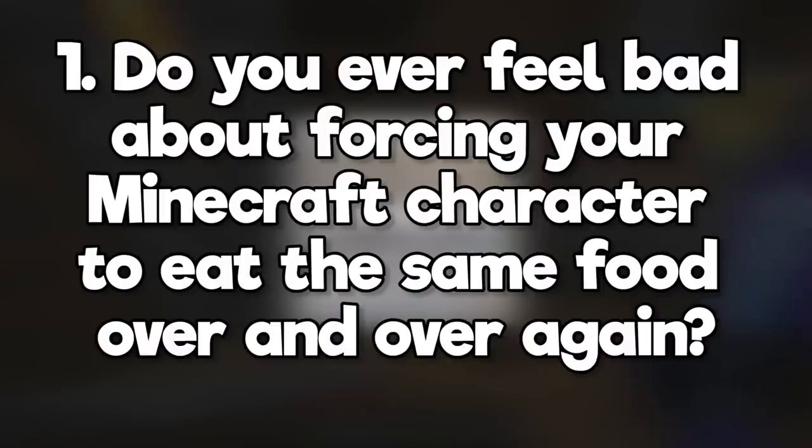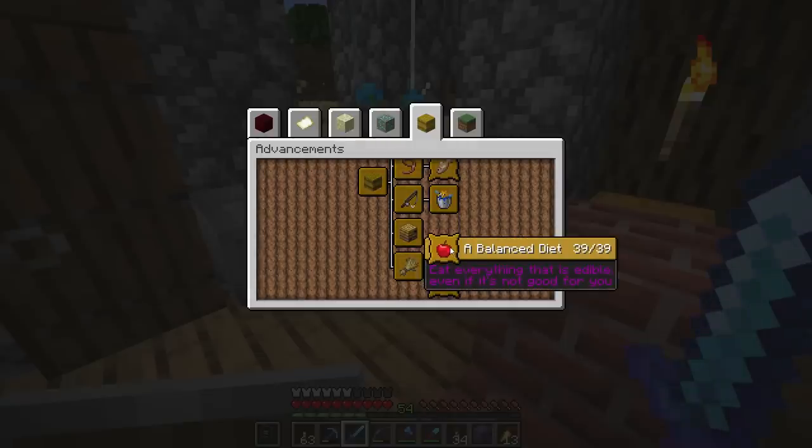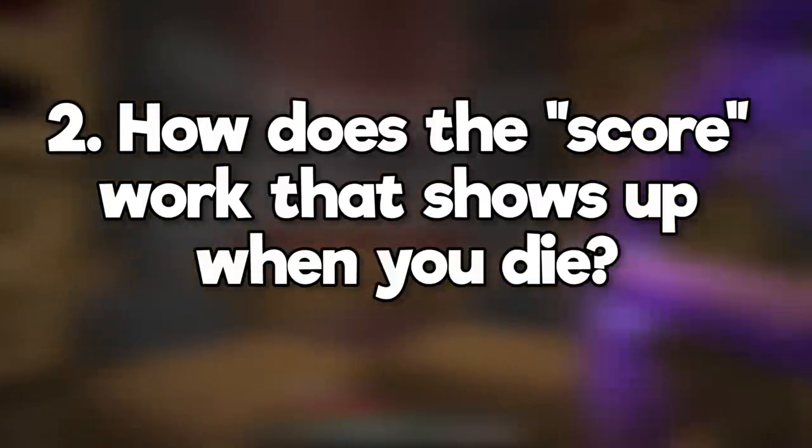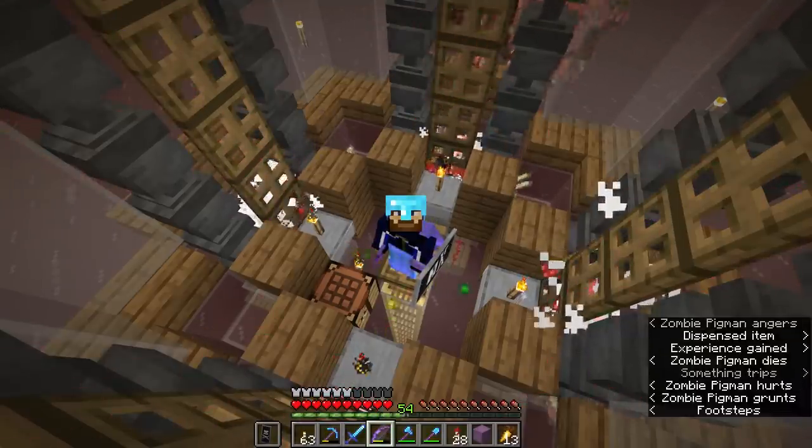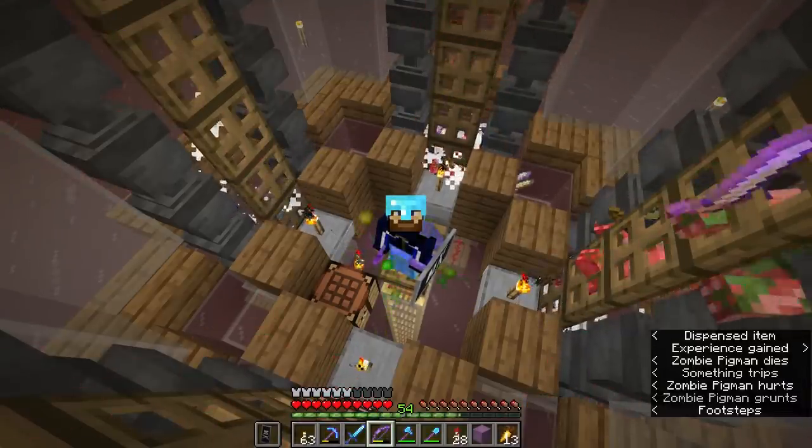Do you ever feel bad about forcing your Minecraft character to eat the same food over and over again? Yeah, don't worry, I've had a balanced diet. How does the score work that shows up when you die? The score is the total amount of experience you've collected since your last death, including anything you spent on enchanting or repairs.